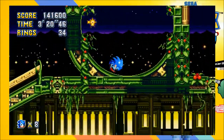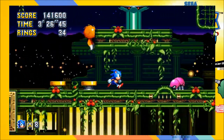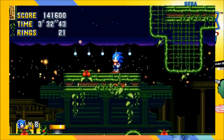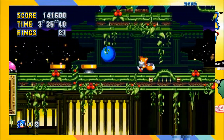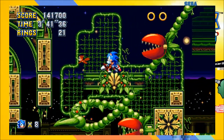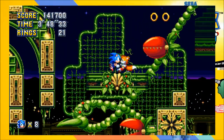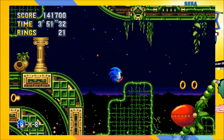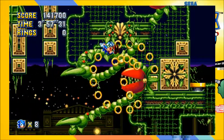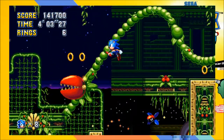I know that's one of the main gimmicks of Sonic CD — the past-future gimmick. What does destroying all these things do? Does it just unlock stuff?